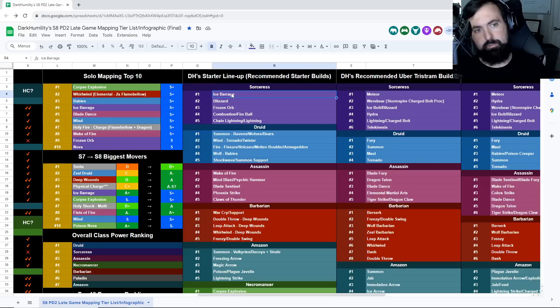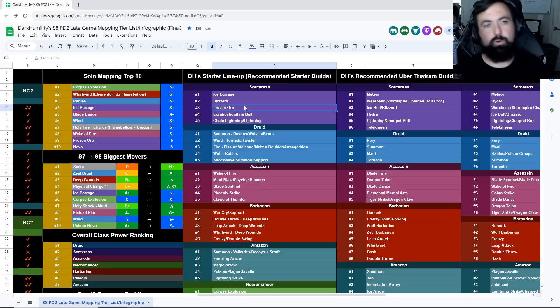The Sorceress's key function in the early game is mobility — one of the reasons she's one of the best starter classes. Ice Barrage, Blizzard, and Frozen Orb fall into the same category of farms. They're all strongest in things like Mephisto farming — Mephisto is stronger than Andy — and also Travincal. Those are very fast farms on cold builds, and once you get even stronger you can look into Chaos Sanctuary or Cows.